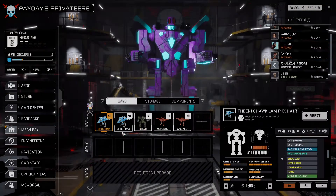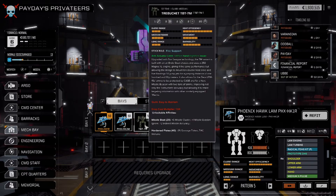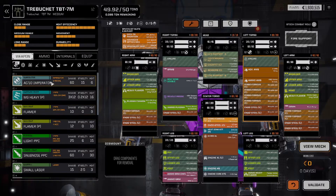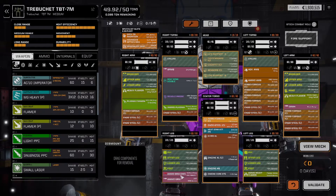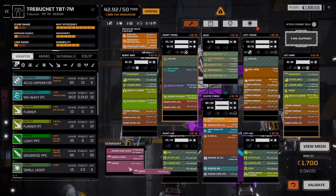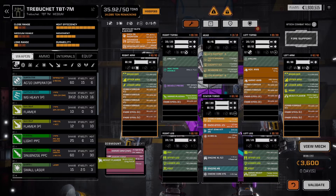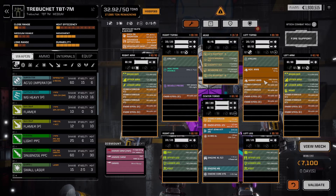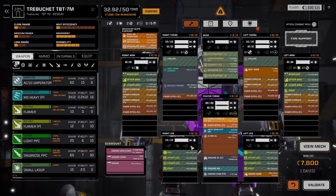So we're going to head into the mech bay. I got everything set up and we're going to refit the Trebuchet into a jumpy mech. We also have some other things we can drop in to make it a little bit better. The SRMs were not cutting it, so we're going to drop those, drop the plasma cannons, drop the flamers. We are going to keep the AMS though, because AMS is good.